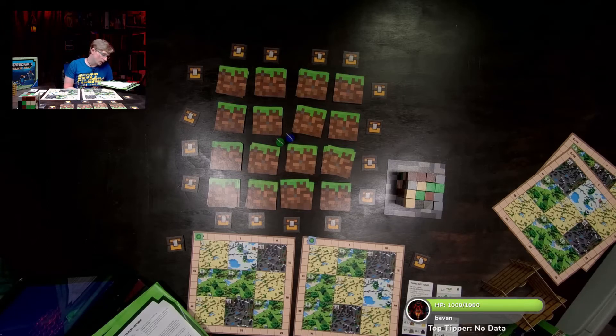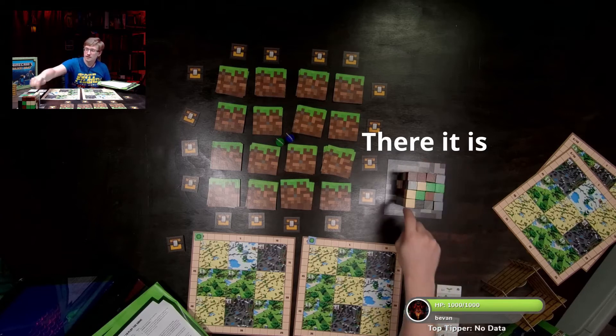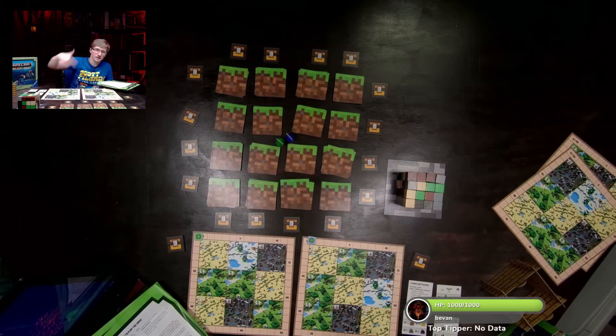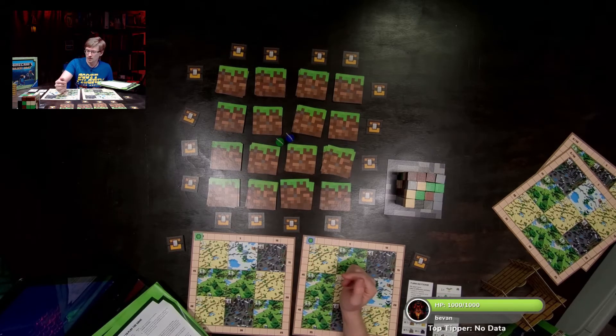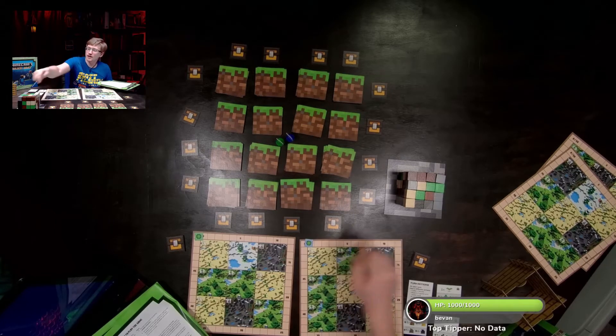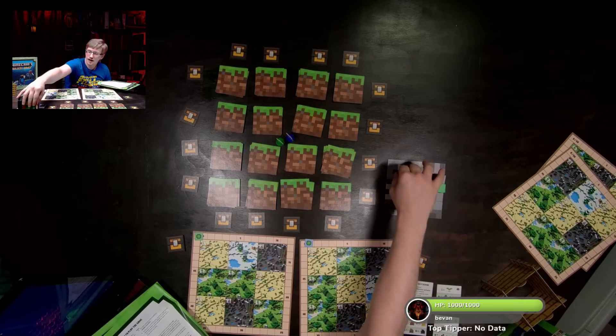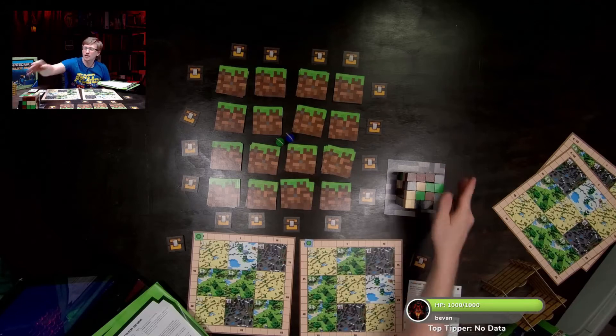A green emerald block can be used to replace any other block. Also, blocks can only come from the four corners of the cube — at least two sides and the top must be exposed. It's not arbitrary; in order to reach a deeper block you must first remove the ones above and around it.